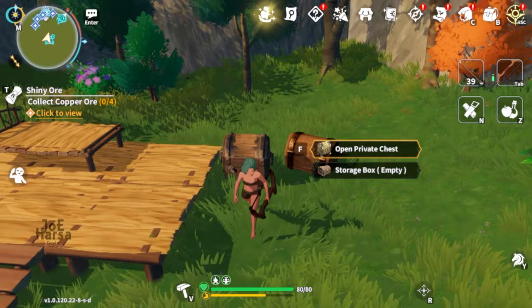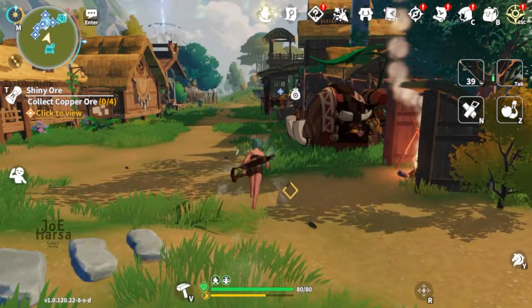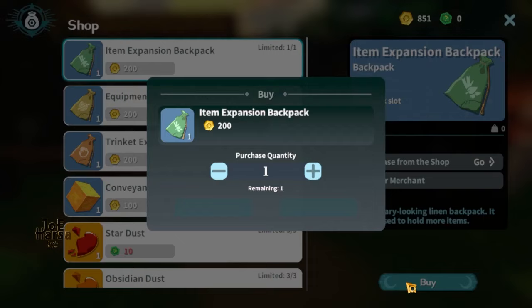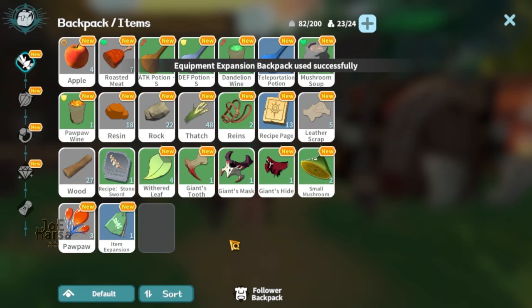The third tip: expand your backpack. When you get gold coins, go to the trader and buy an expansion bag. Don't waste your coins on other things.